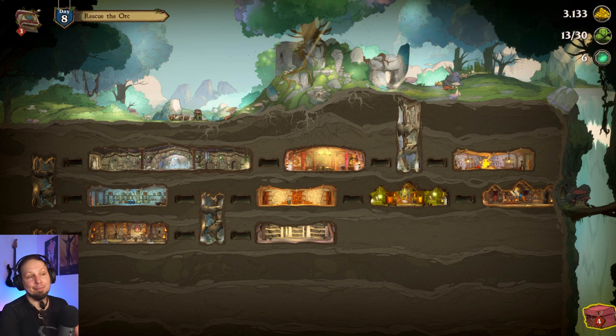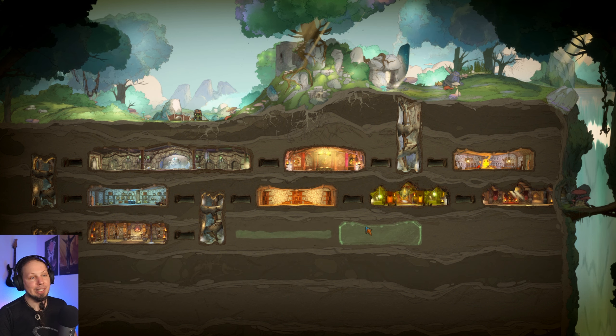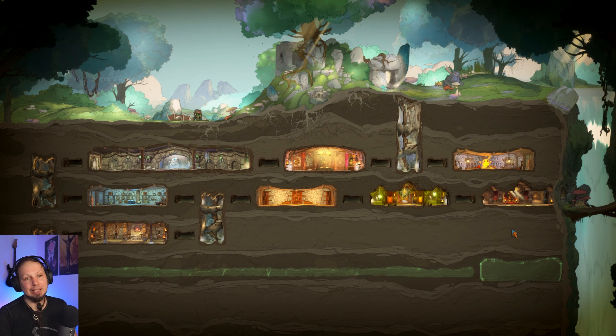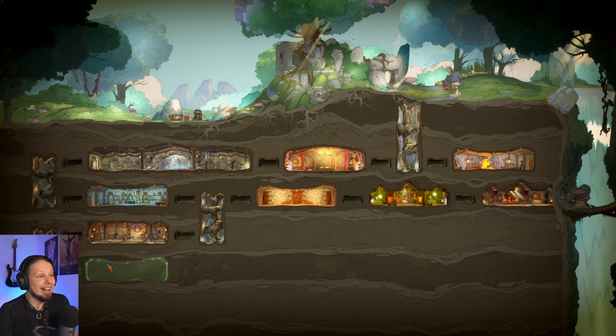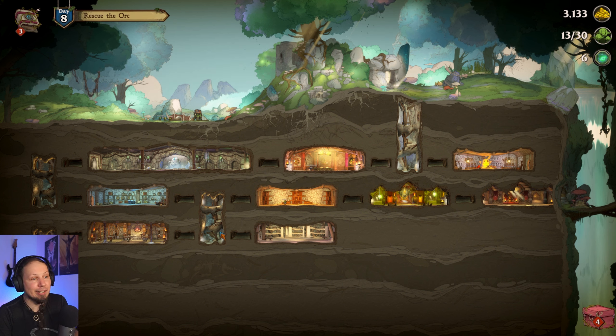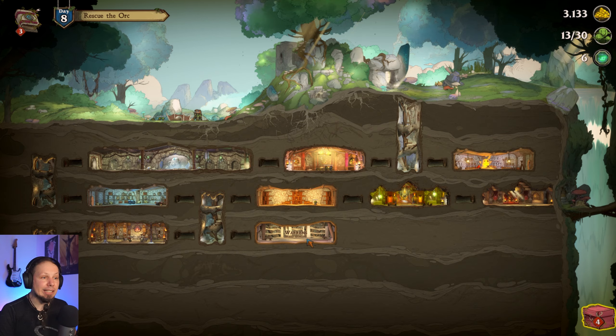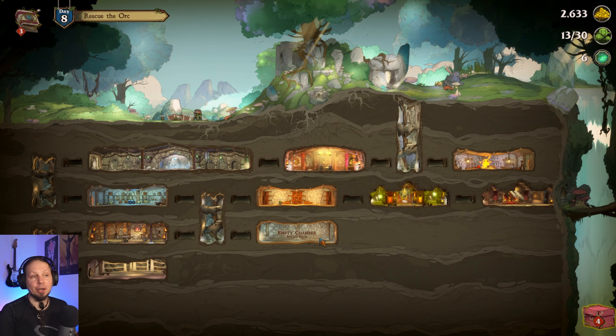Last time I probably accidentally moved my Shaman Guild into nothingness. When I rearrange my Goblin's Guild I can put all of my rooms down here, but you can see I cannot go any further than that. I believe this is where my Shaman Guild sits, but it is broken right now so I have no idea how I'm gonna fix that.